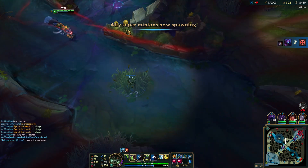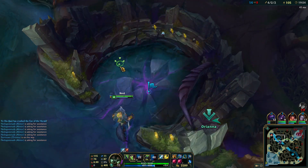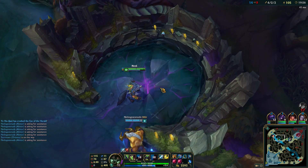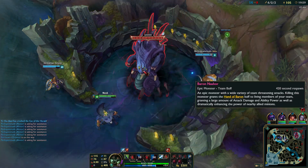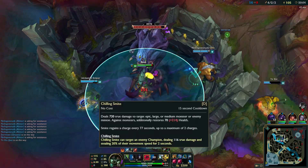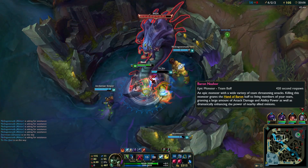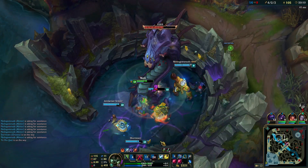You can pop that thing at any moment with W - it's not just for low health. It's really effective against Shaco or somebody like that; you can actually see who's the real clone even when he's invisible. That's pretty good.